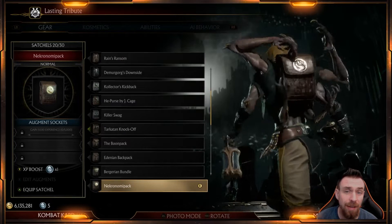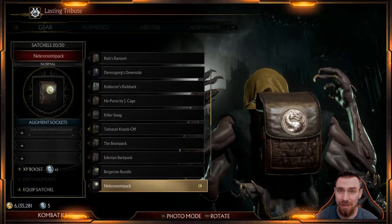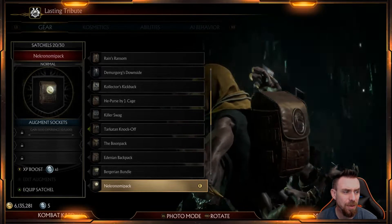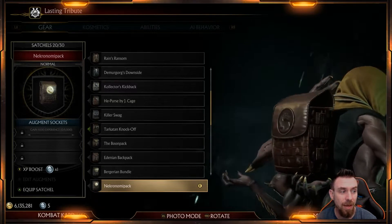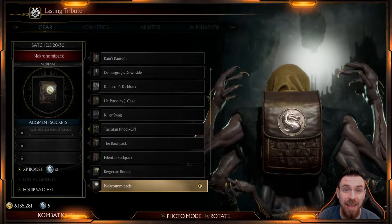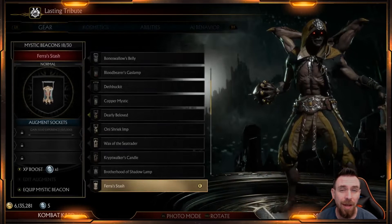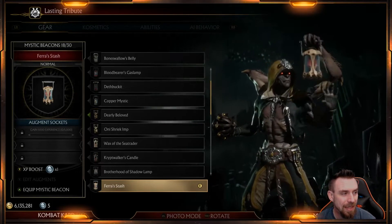First up we got the satchel, the Necronama Pack. I kind of wish that with his gear they would have done a mask or something instead — I think they could have done a lot with hoods and stuff because the skin only really affects what his face looks like. His pack has the symbol on there which is kind of neat; there's really not much else to this, just a brown satchel type of thing you put on the back which he puts his heads and bodies in when he collects them.